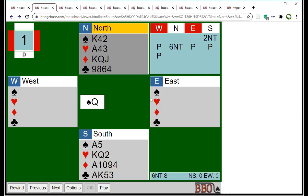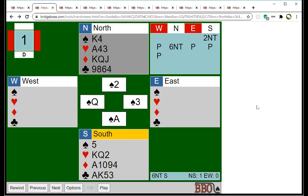Where could that 12th trick come from? Well, there's really only one chance — it's the club suit. You can't make extra tricks anywhere else, so you just have to hope the clubs divide evenly, either three-two, so that you can make another trick there. Let's suppose we start by winning that first trick.